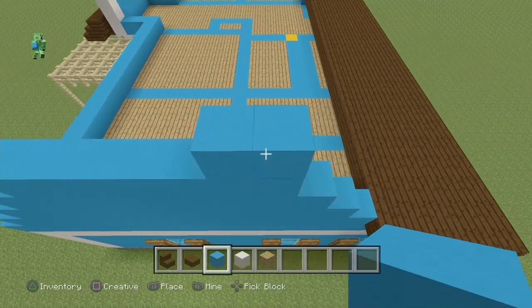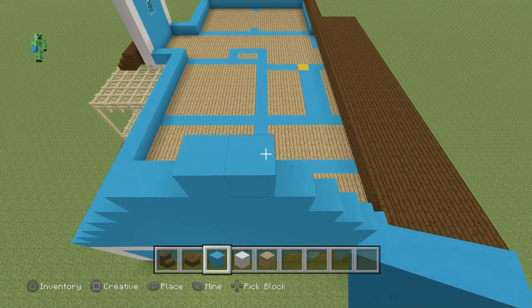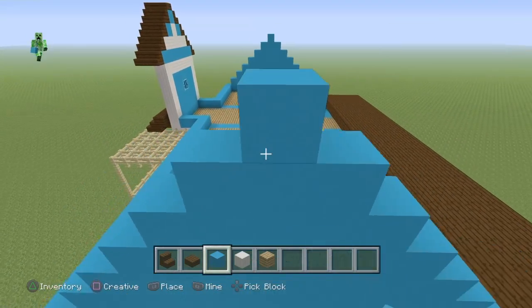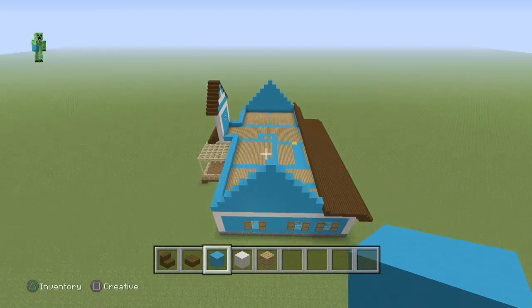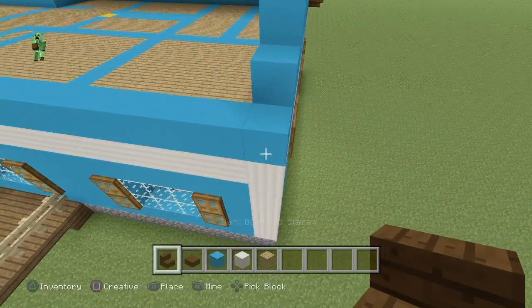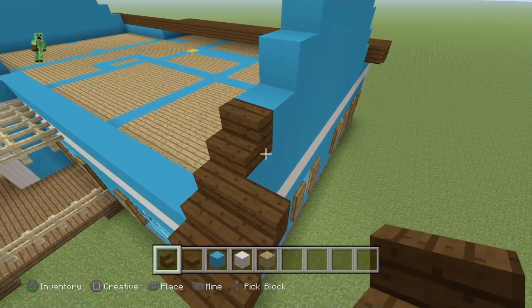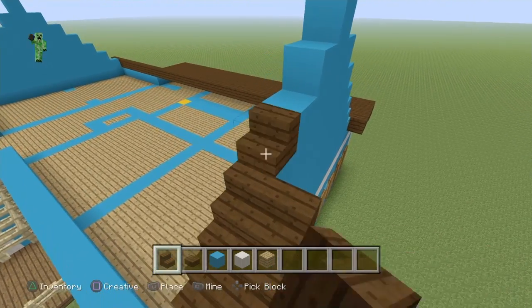The pyramid helps us know where to place the stairs and the roof. Always watch you don't accidentally make a mistake — it can be very difficult to fix. Do this on the other side as well, coming off to the edge and placing one stair out on all the ends.